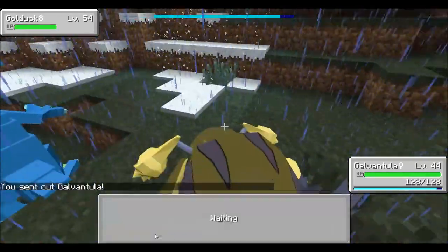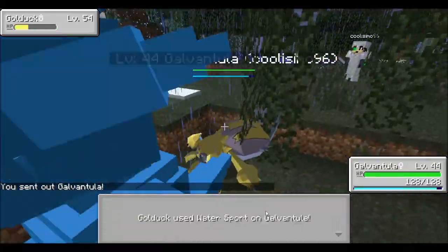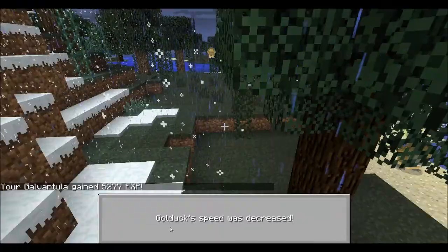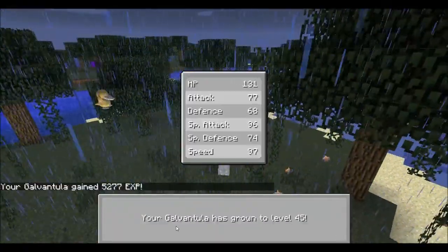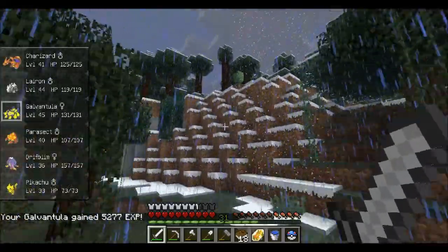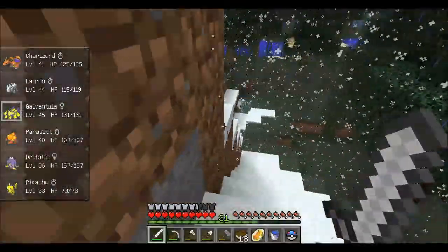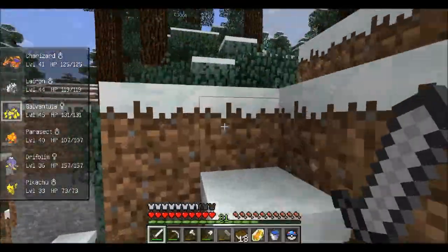Ooh, you're a boss though! Let's fight you with my Galvantula, because you're a water-type. Level 54 — I think we can take this guy pretty easily. And boss Pokemon is dead. Very good. Level 45, and we got a Moonstone and a Firestone! So we can evolve some Pokemon with that. Going to put that in my chest full of goodies here to show Envy.